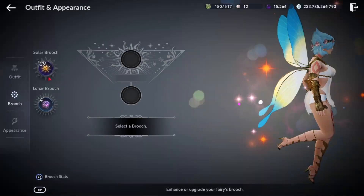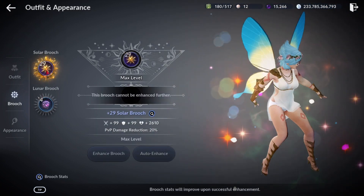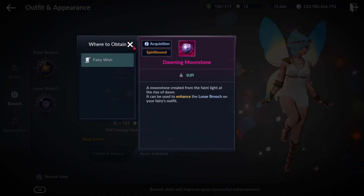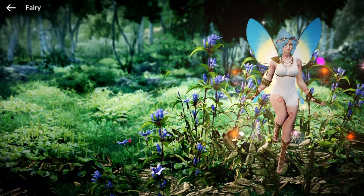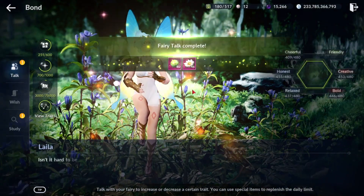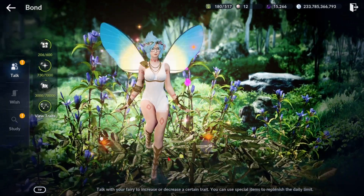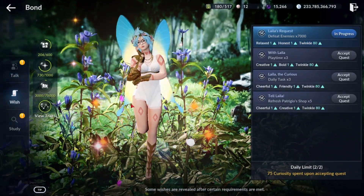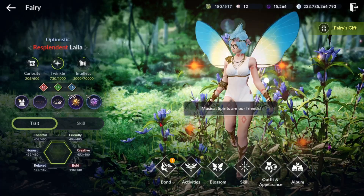I would not recommend buying Night Blooms with Black Pearls — that's a crazy amount of pearls to spend. The Social Token option is cheap; I have over 600,000 social tokens. Just don't buy the pearl ones. That's pretty much everything for brooches — keep working on it and make sure you're acquiring those different resources through talking, wishes, and adventures.